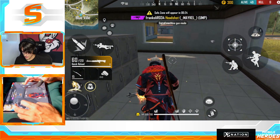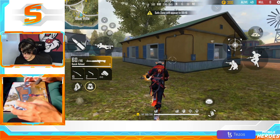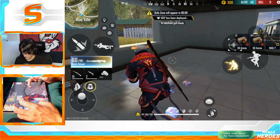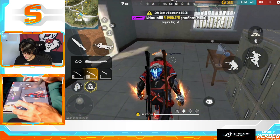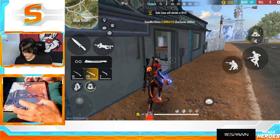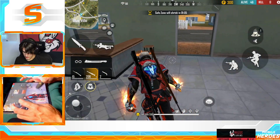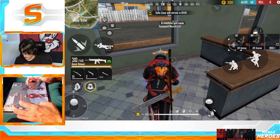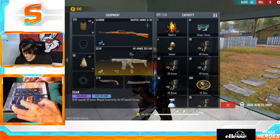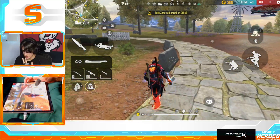The M60 — this is an AR, seems pretty decent actually. Let me through the window. I'd like to find a Scar or an AUG — that would be real nice. Oh, a Scar! Let's go! Got a Scar, and a P90. I'm just going to hold the sniper and the Scar. The Scar's got pretty good range.